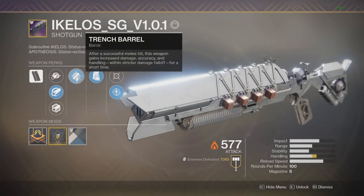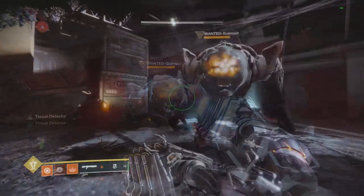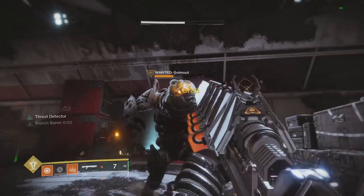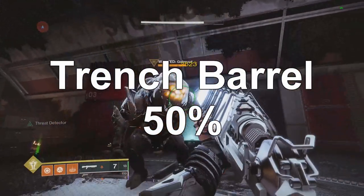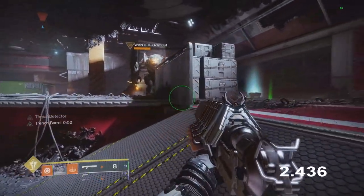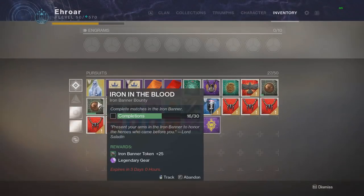Moving on to the final gun perk breakdown: Trench Barrel on the Kello shotgun, the only weapon with Trench Barrel — when you get a melee hit it buffs your weapon damage for a short period of time. Without the perk procced I hit 2523; after getting a melee for Trench Barrel I hit 3783, so Trench Barrel is a 50% buff. It actually lasts for five seconds, even though the buff on the side says four seconds — zero counts as a full second in this game.